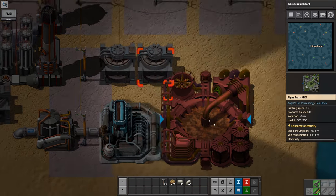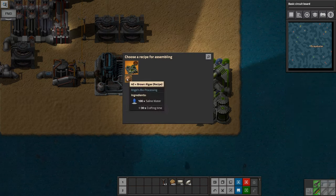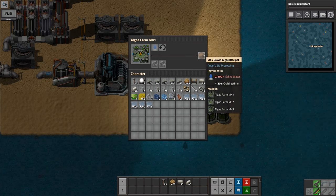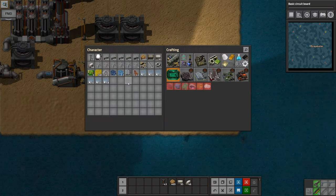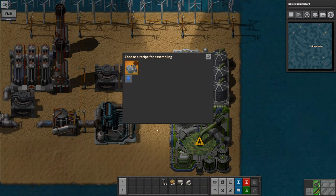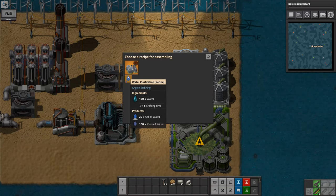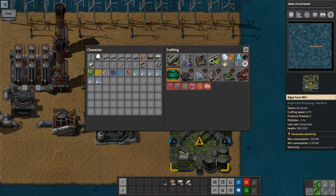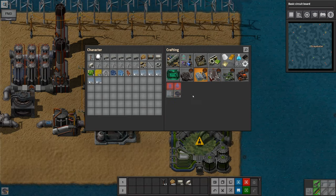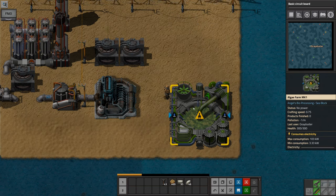Here is our algae plant — it's huge. That's one of the downsides of these early buildings. But from this, from saline water, we can make brown algae, which will become useful. We're also going to have another machine — a hydro plant. They're all huge. We can take water of any kind and produce saline water and purified water. Because we don't need purified water we're going to have to get rid of it somewhere, which is why we have the clarifier. So we have three pieces there in order to get us to some brown algae.